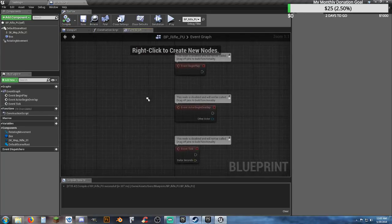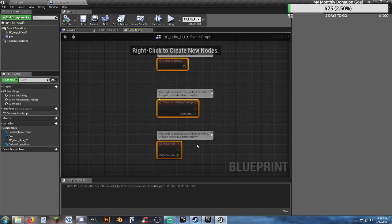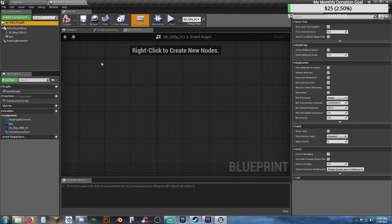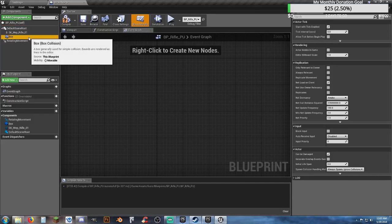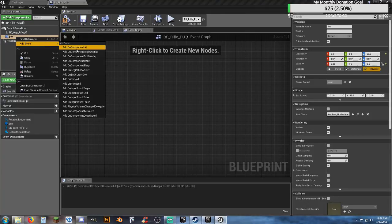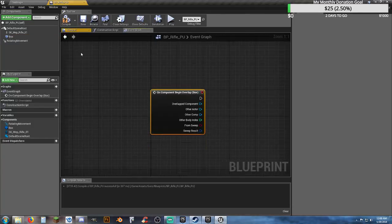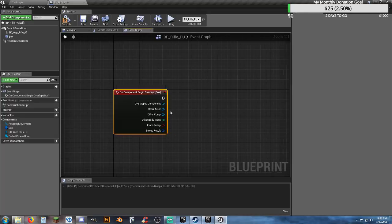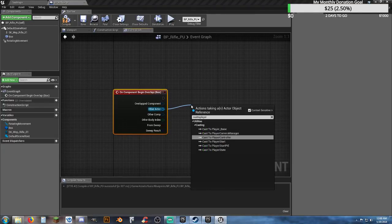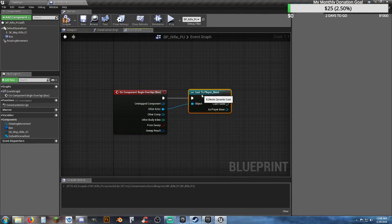Let's look at this and delete everything in here. Like we did before, we need to grab a few things from our box. I'm going to right-click and add event on component begin overlap.